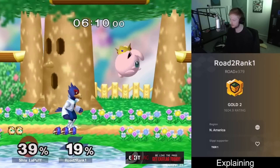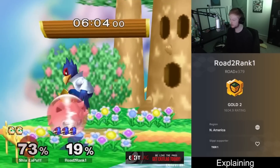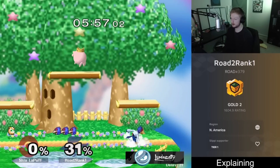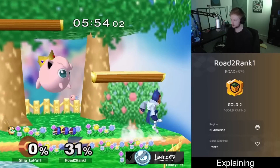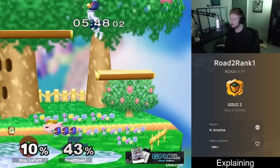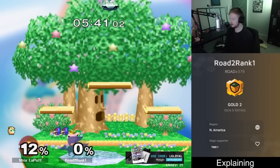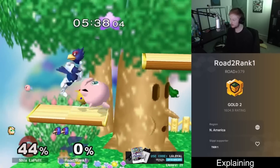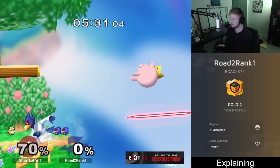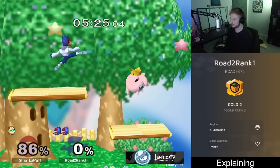Short hop forward air is one of the main ways to deal with that, and sometimes it combos into other things. As Puff lands I go immediately aggressive. I'm protecting myself in the corner, looking for that drifting nair and a whiff punish with a laser grab. Be careful at this percent because up air is going to knock you over — and unfortunately I get rested. Down air, up tilt puts Jigglypuff back at the knockdown percent.